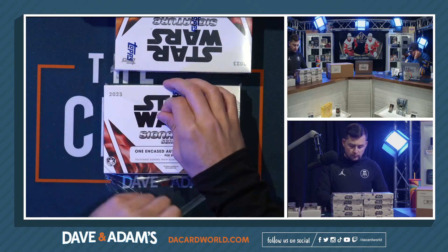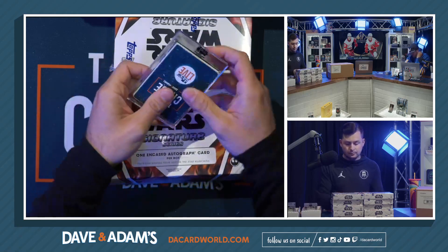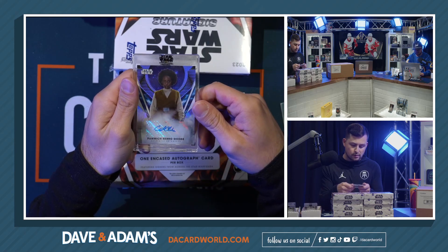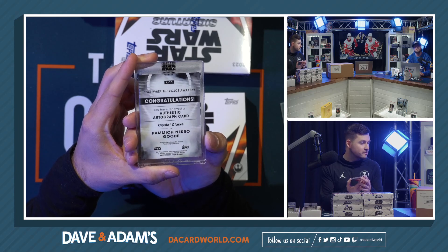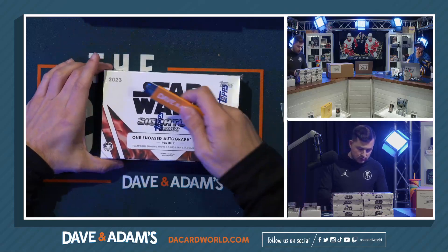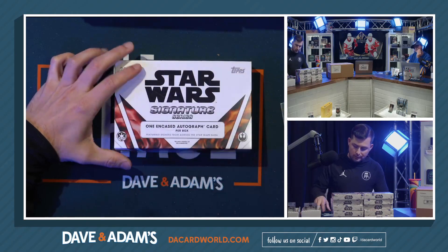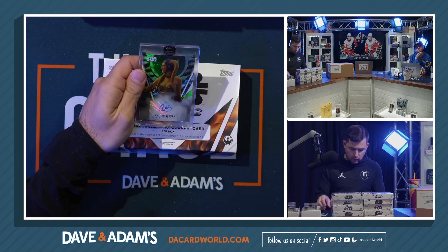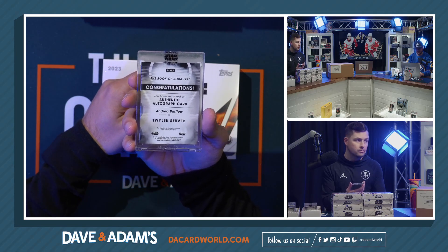Boxes nine and ten here. Box nine — unnumbered once again, we've got Pamich Nero Good. Box ten — no number, we've got Twi'lek Server, Andrea Bartlow as Twi'lek Server. And then we'll get up to our front stack for case number two.